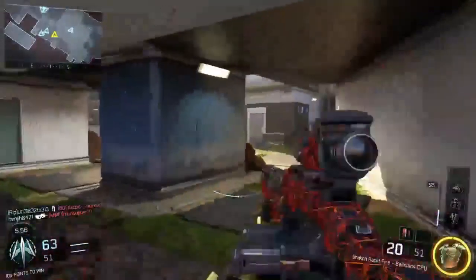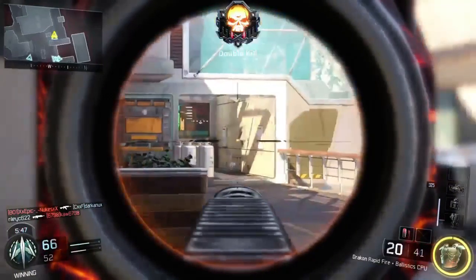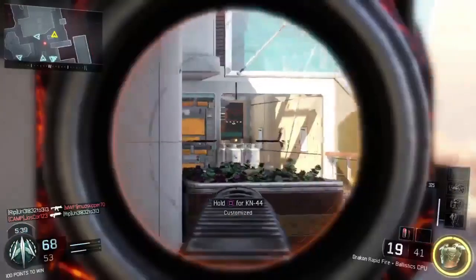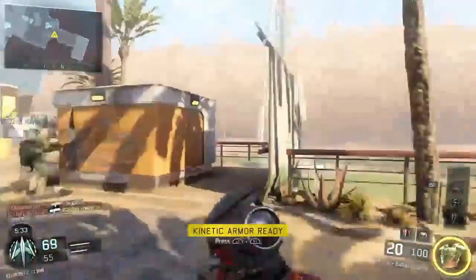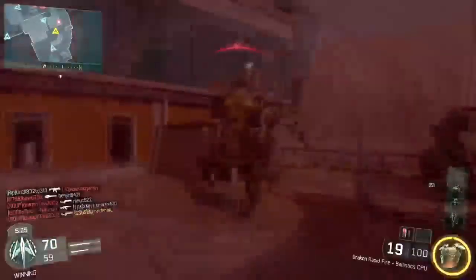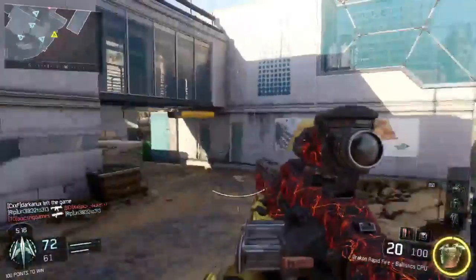Good stuff team, nice! Oh give me that double — let's go baby! Yo, there's something behind us, they gotta be. Uh-oh, I'm feeling nervous. My sensitivity's not fast enough, I don't know what that's about. Chuck C4 right there, why not. Oh he's got a shotgun — I spawned right here, it's just perfect for him.